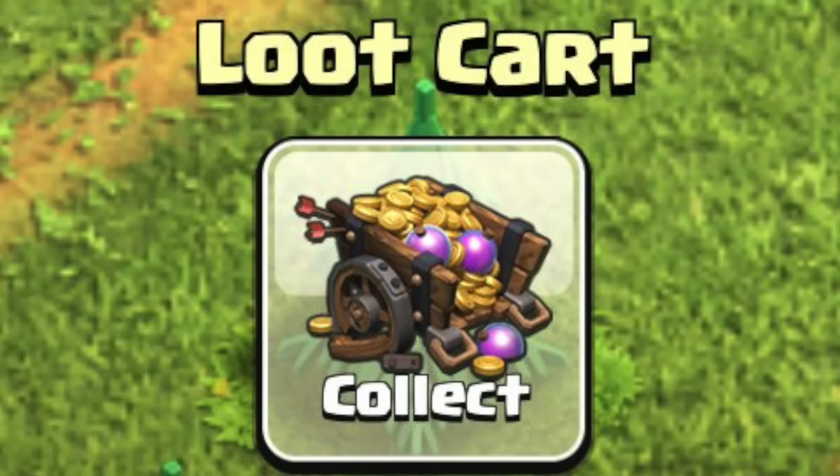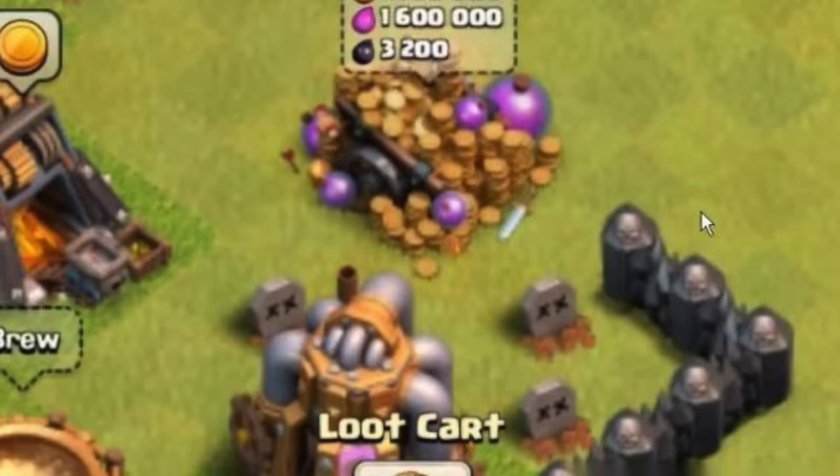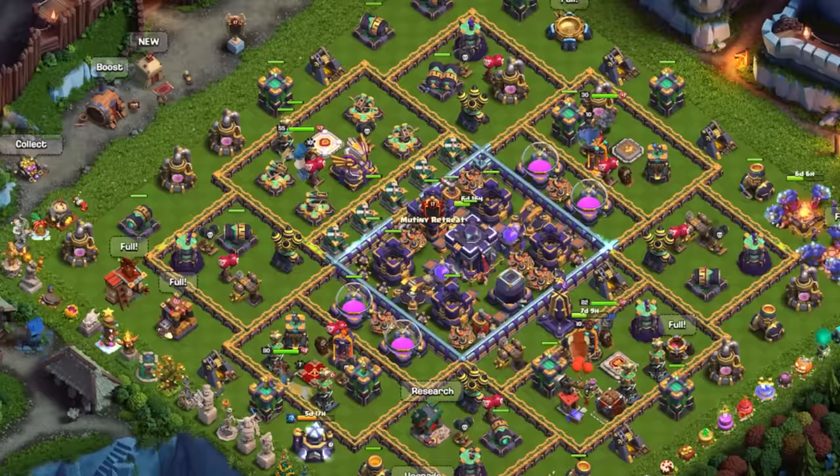I believe it's because some players like to keep their Loot Cart around until it's at max capacity — you don't want to claim it prematurely. Because the Loot Cart could spawn anywhere in the village back then, having it in one spot for days or weeks could be a problem when redesigning your base. So for about half of 2019, you could freely move it wherever you wanted. But eventually they gave it its own fixed spawn area, eliminating the need to move it.